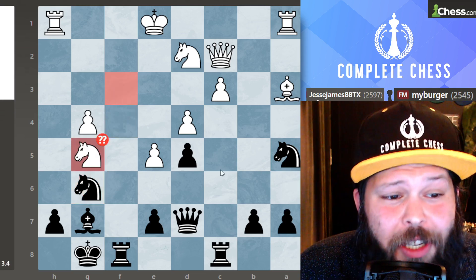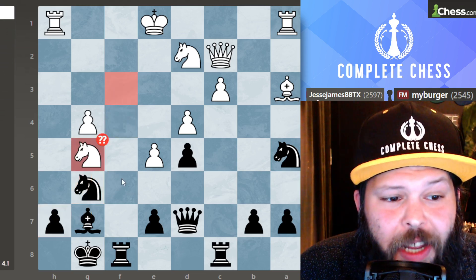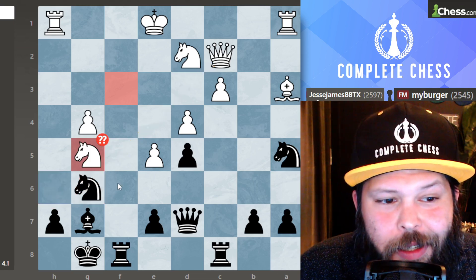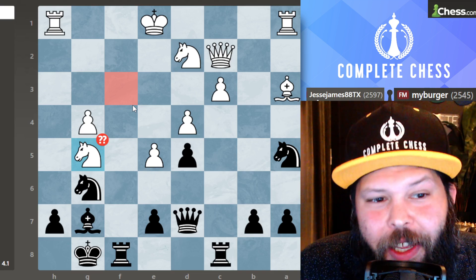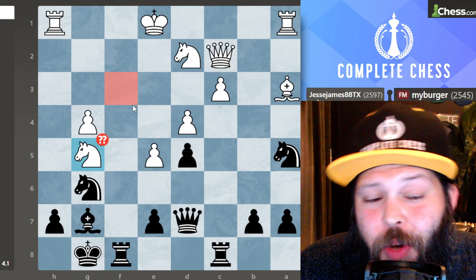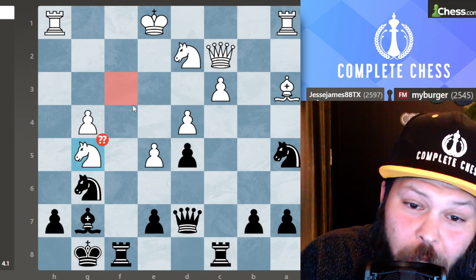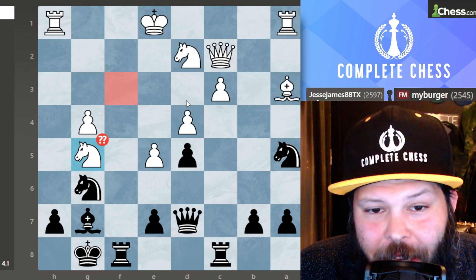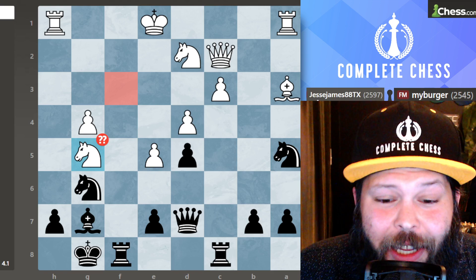My opponent played knight to G5, which looks like another very good move because it's putting pressure on H7 and I can't push the pawn anymore or else queen takes on G6. But it turns out this is actually a blunderous move. It's black to move — what do you play here? Whenever you get to this kind of position, you should be looking to give your opponent material if you get some attacking chances. After calculating for a few seconds, I realized I have plenty of good attacking chances.